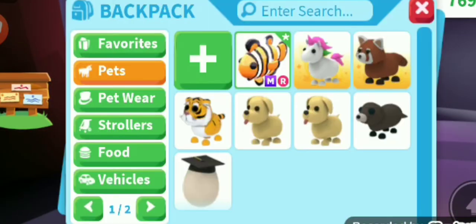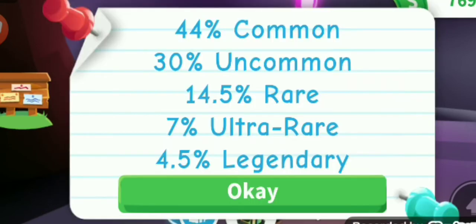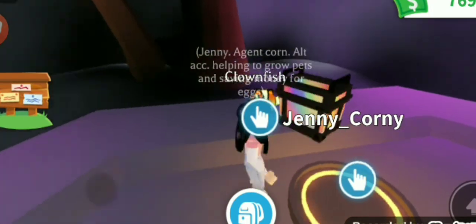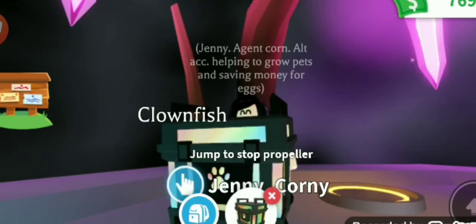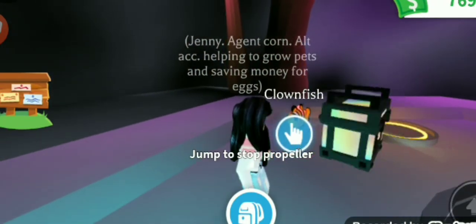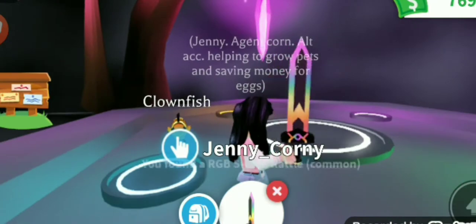Let's see — box number one! Last time I opened four boxes I got a squid, so hopefully we get something good. Okay, that's propeller number three — those aren't the most exciting in the world, but they're still nice. Box two — I got a second sword!